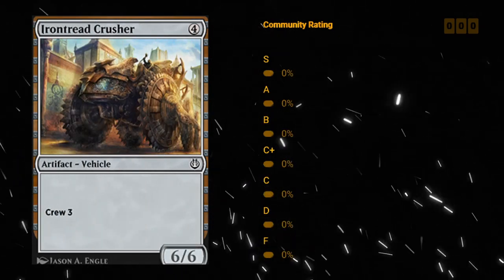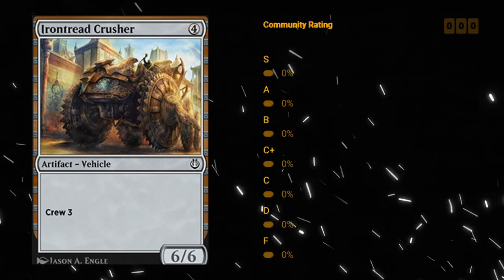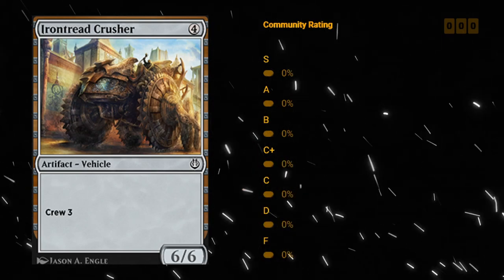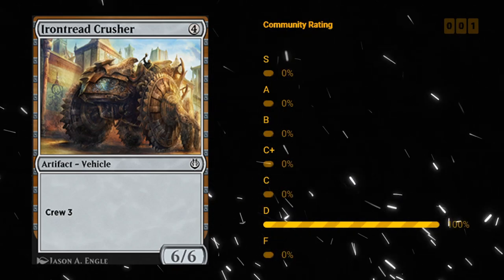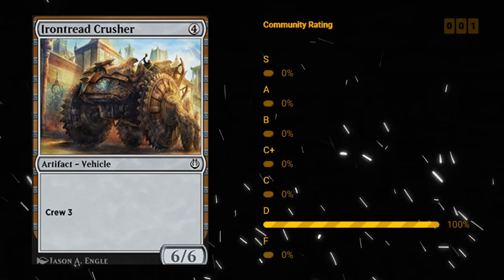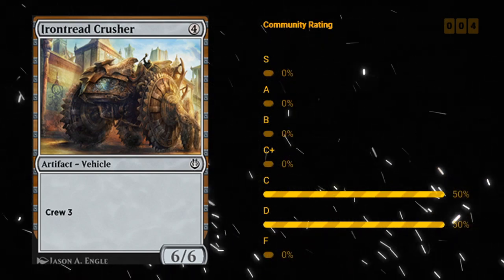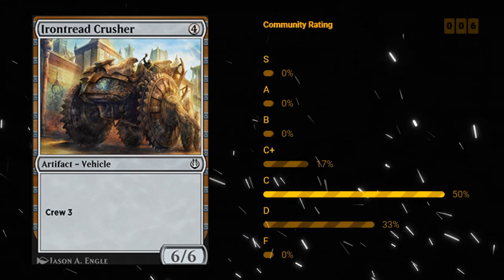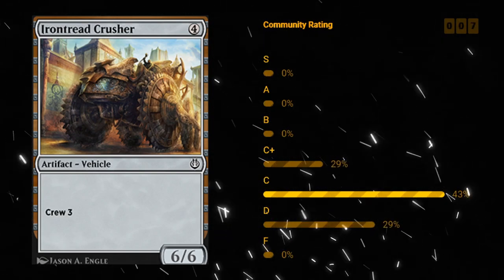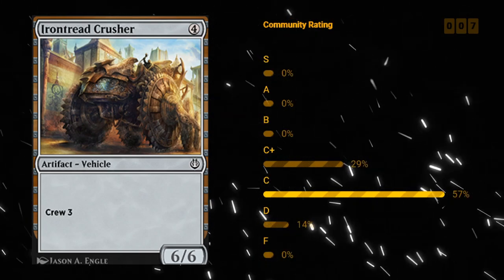Iron Thread Crusher — four mana 6/6 vehicle at common, and the crew cost is three. A pretty solid roleplayer from Aether Revolt. A great way to crew with your utility creatures, and this ends up trading off for usually two opposing creatures or maybe a removal spell. Crusher is fine — probably a C for Iron Thread Crusher.